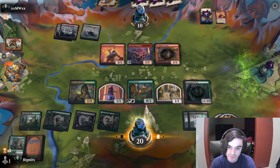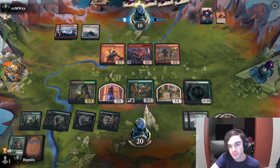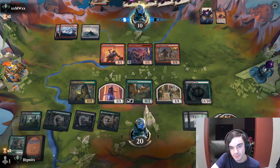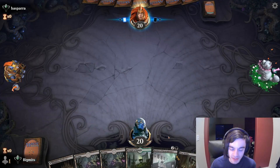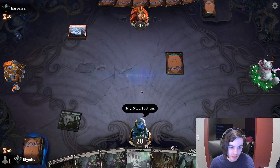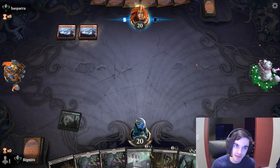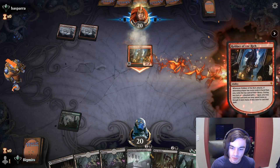Daemogoth Titan! We attack for five with the Beast and play Daemogoth Titan. They block with the Intimidator with a spell — they want to stomp the Love Struck Beast. That's fine. Play the Titan — biggest of boys. Okay, I've had enough. I think I should have mulliganed this hand but we're gonna try keeping it because we have the Scry.